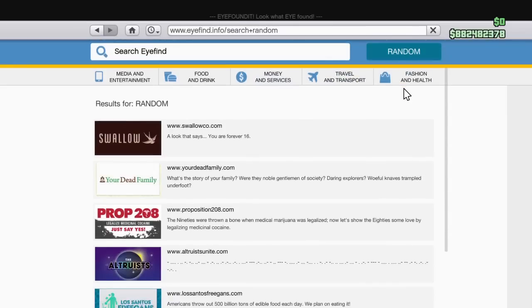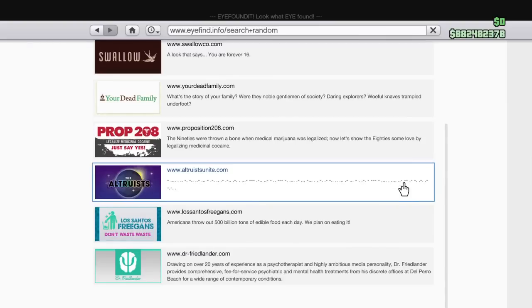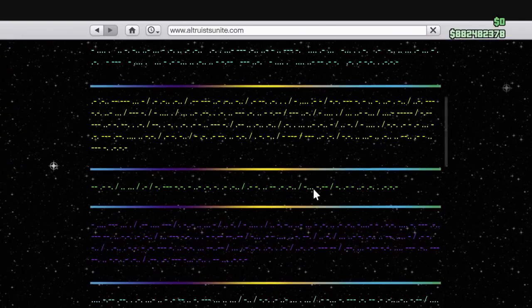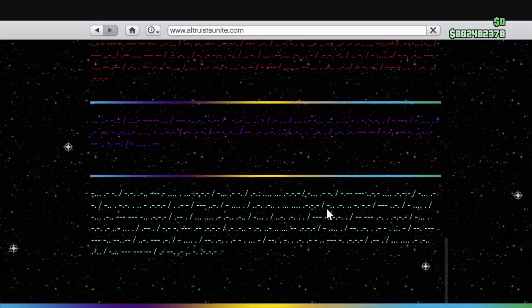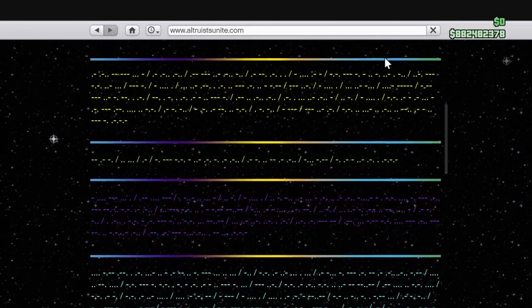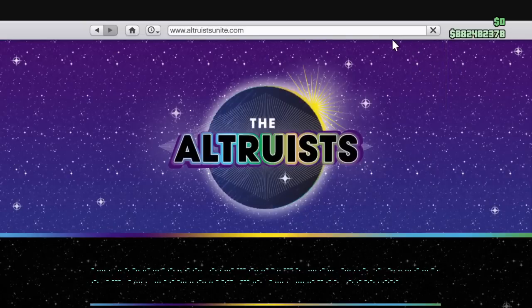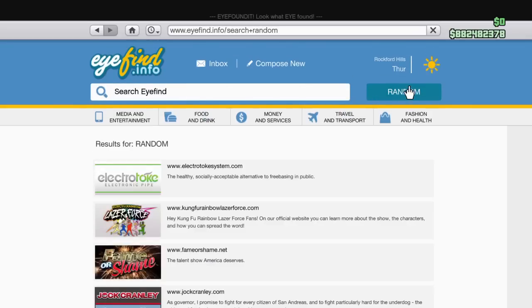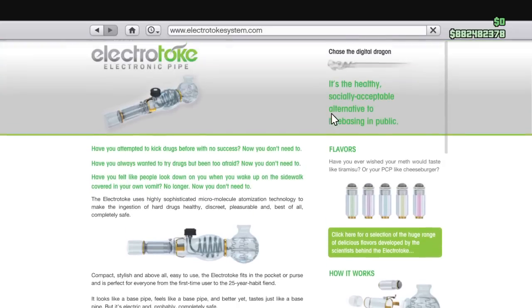I'm just going to keep clicking random to generate different websites. We also got this website, but it's pretty useless to us because we can't really translate it — it's all blurred out and in different colors. It's like alien writing or something. You probably have to get something in the game to actually read it.